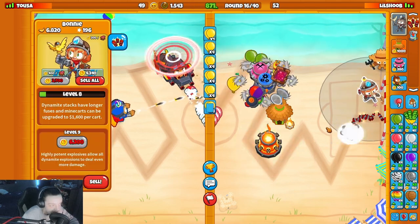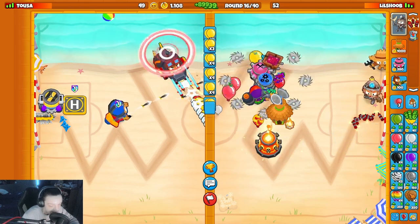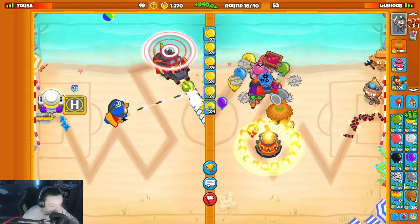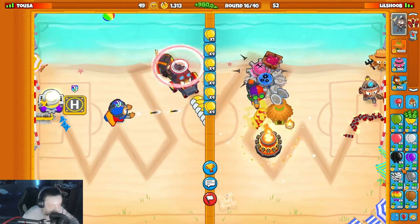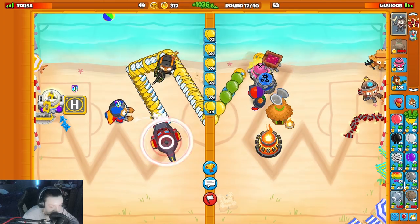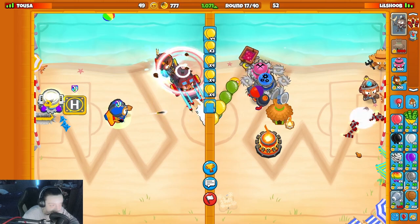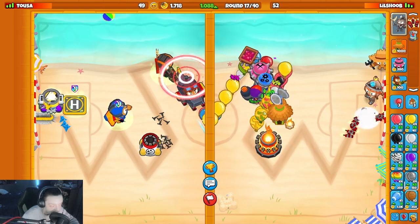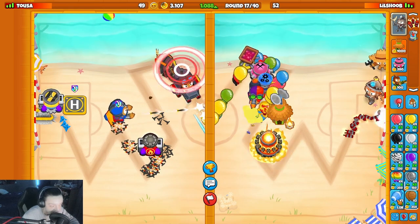I'm gonna upgrade her again. 2700? That's crazy. He does have a perma spike back there — or whatever that is. Let me get more long range. Send him a bunch of these, see if they spook him. Bro, that made you energy — that wasn't even meant to scare you. Wow. That's really bad for him — that like mega sucks for him. I have an idea here.